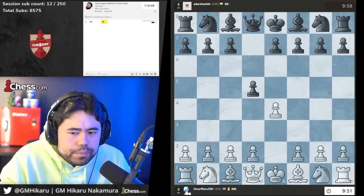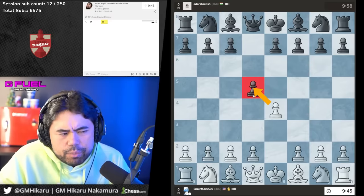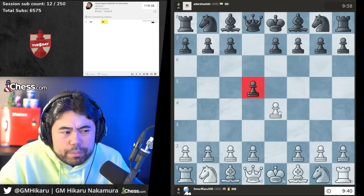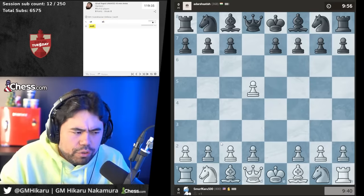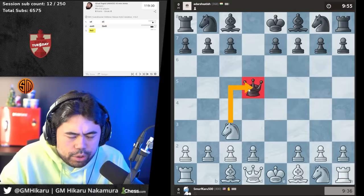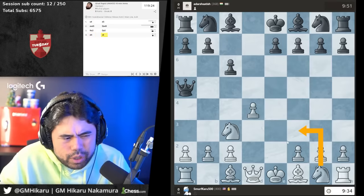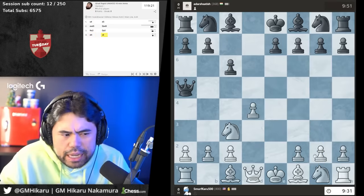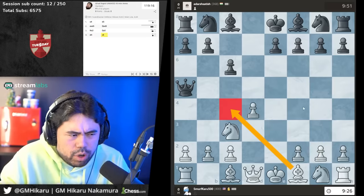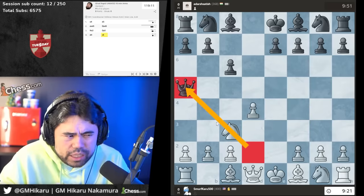My opponent plays the Center Counter. Now there are a couple of ideas here. Probably if you're newer to the game, the safest way to play against it is to take the pawn and try to play for fast development — very smooth, very free flowing. Knight c3 almost regardless of what their second move is, so you attack the queen. Now I'm going to play d4. You want to open up the diagonal for the bishop, develop your knight, and maybe go bishop c4, bishop f4, or bishop d2 to angle towards the queen down the road.